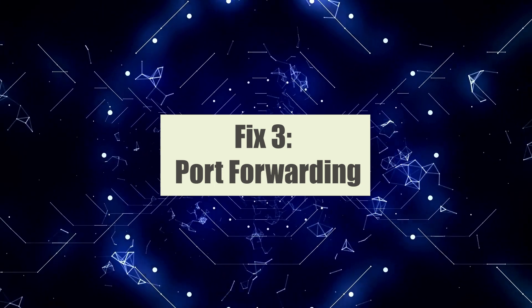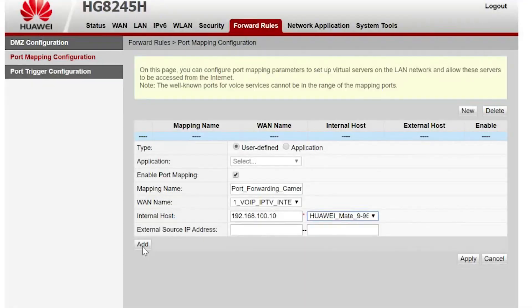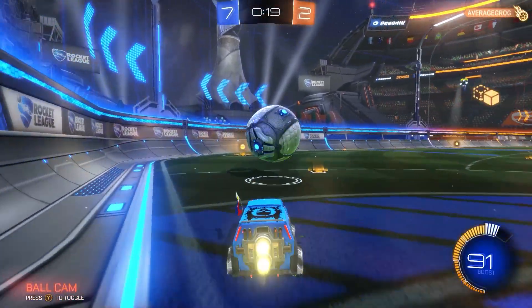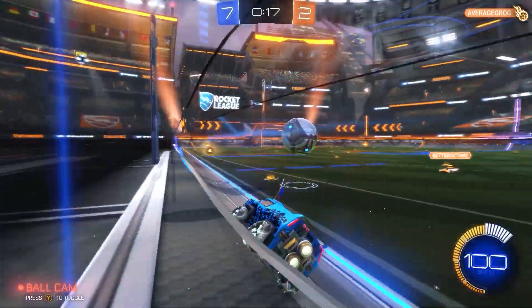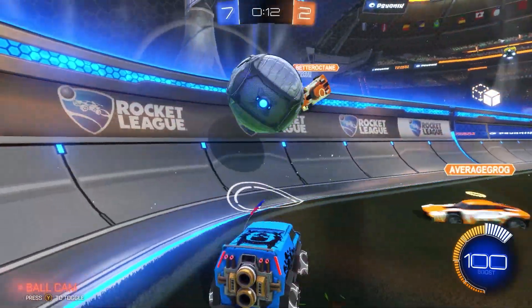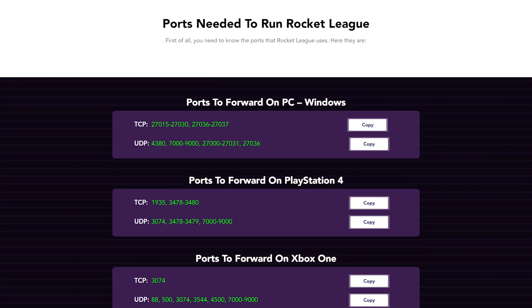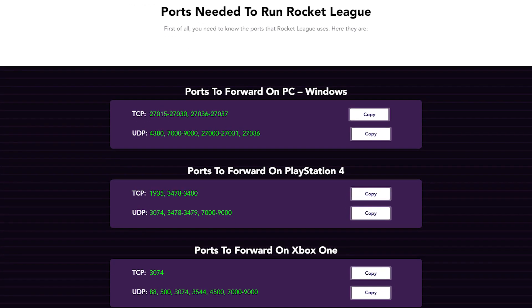Fix 3: Port Forwarding. Port forwarding is a solution to fix Rocket League connection issues by establishing a direct and reliable connection between your PC and the game servers. It allows the game's network traffic to bypass potential network restrictions or obstacles, improving connectivity and reducing latency. Port forwarding remains a viable method to optimize network connections for online gaming. For specific instructions, you can research on Google to get the specific TCP and UDP ports.